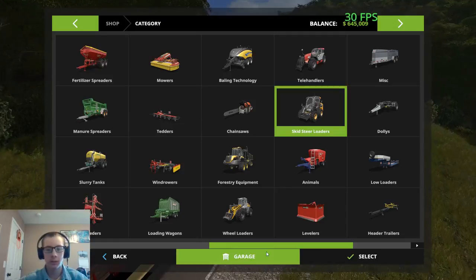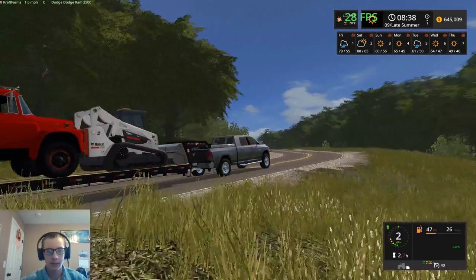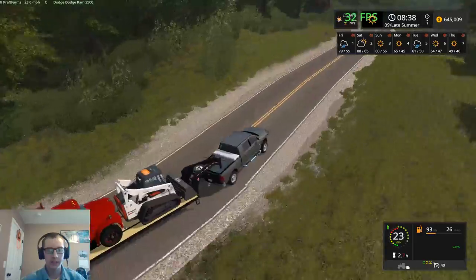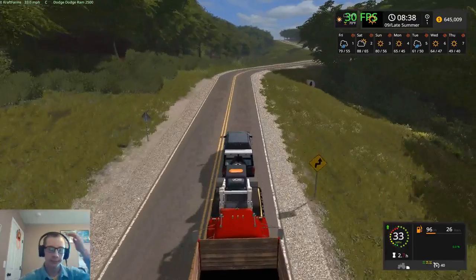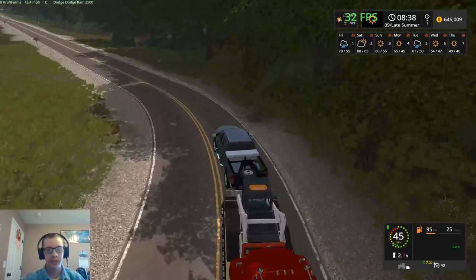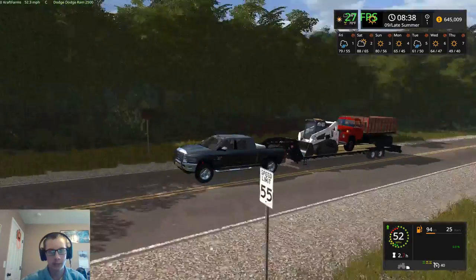I'm kind of curious — can I return that truck straight from here? No. So you must have to drive leased vehicles back to the dealership or something. I've never actually leased anything in FS17 yet, so I don't think I ever figured out how to return it. I'm guessing you've got to drive it back to the dealership since you can't do anything in-store.